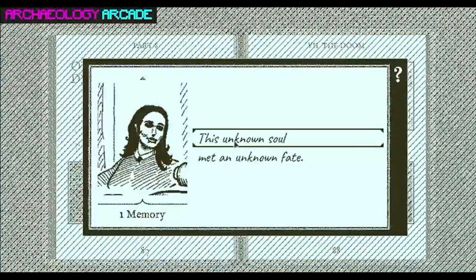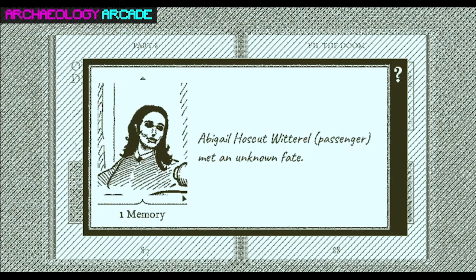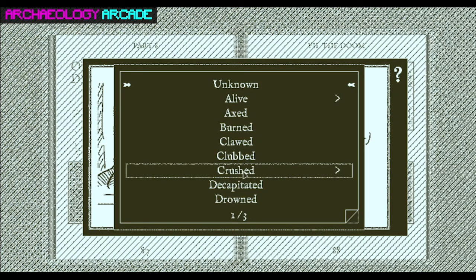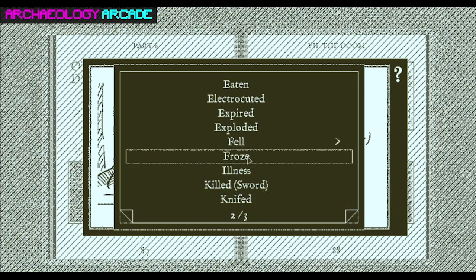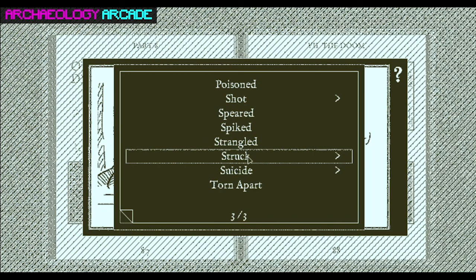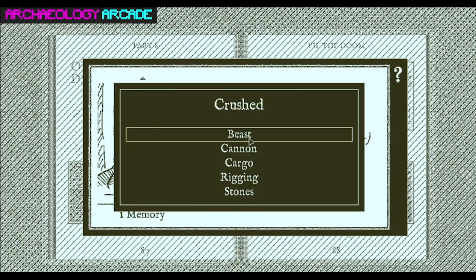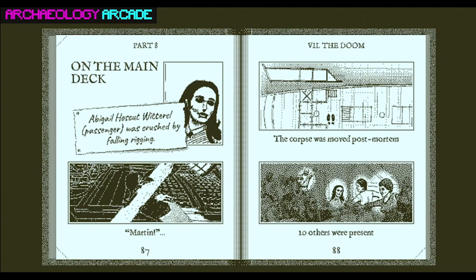We know this is Abigail. Making progress. Crushed — probably by rigging. There are crushed options. Ooh, torn apart. Probably by rigging. I'll go with the rigging. There we go — we were right. Three fates correct. Good job. There's nothing we can't solve together. Go team.